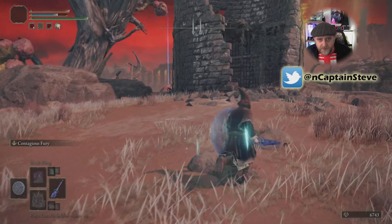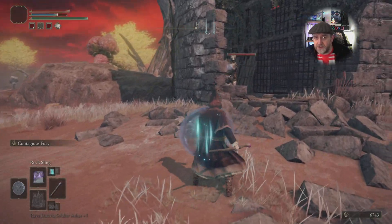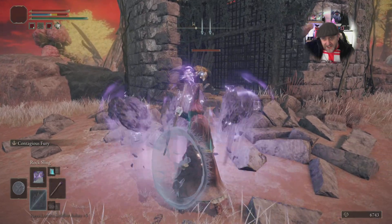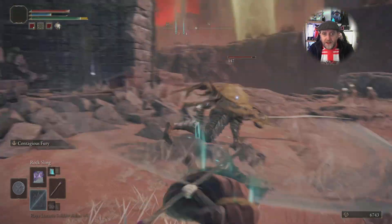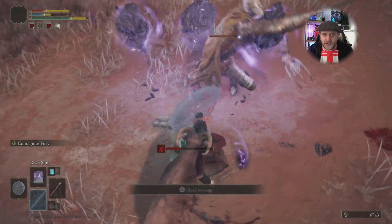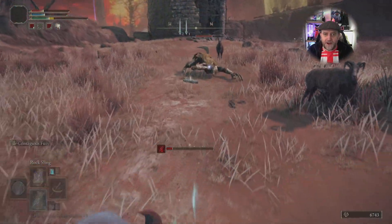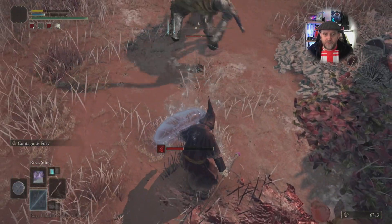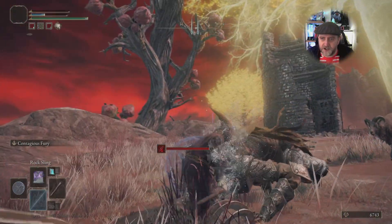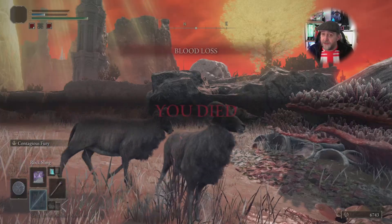There's this little chap at the bottom — doesn't look like much to tangle with, looks like he's cowering. But he can freaking teleport! It's like something out of Dragon Ball Z — instant translocation. And I've got one of those rams ramming me in the backside as well. Boom — I'm dead. Didn't stand a chance.